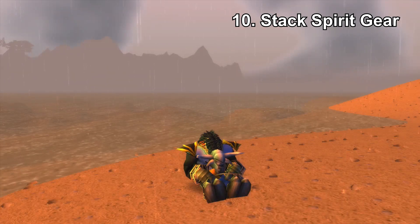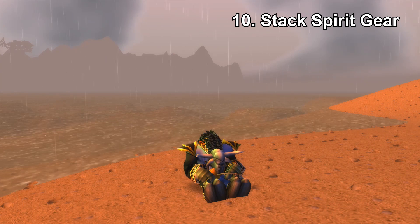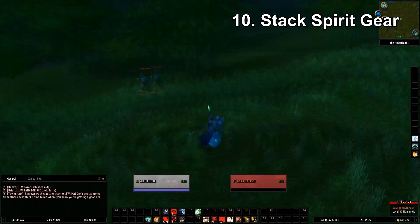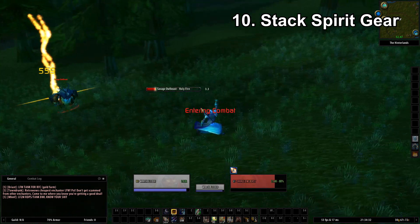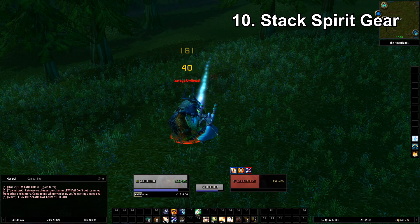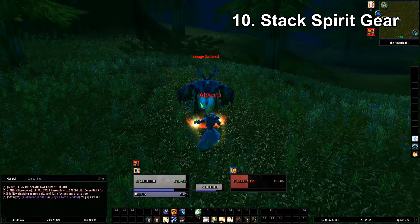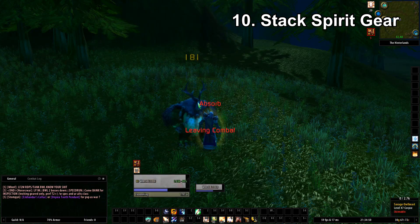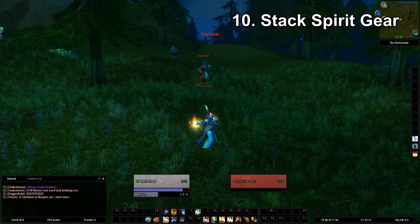My last tip is spirit stacking. Most guides recommend stacking your primary stat, but many people have tested that stacking spirit will actually speed up your leveling because it reduces downtime between mob pulls — you won't have to sit down and eat food as often. You may do a little less damage but will save time in the long run. Alternatively, keep a set of spirit gear in your bags and swap with macros, though the downside is less bag space and it may be harder to save up for your mount.